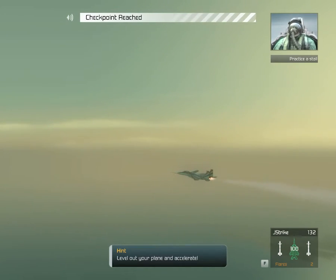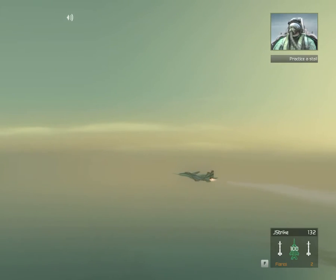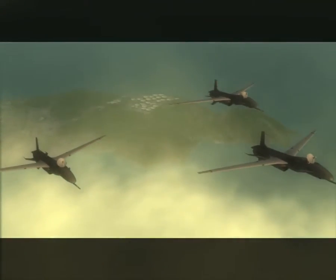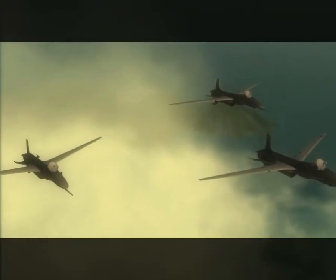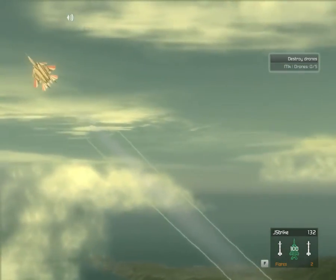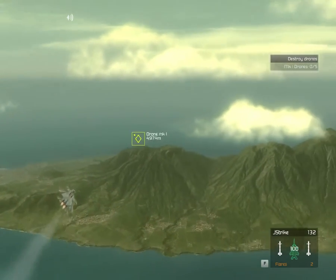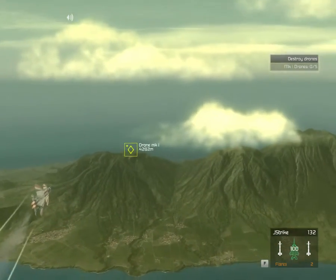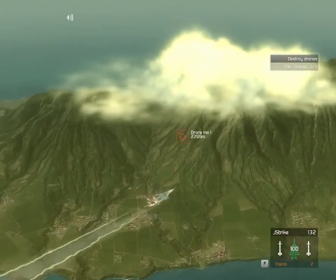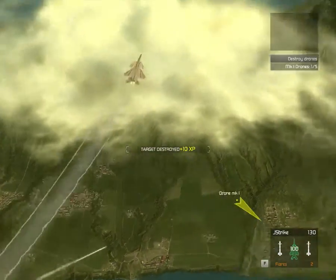We've managed to stall the plane without getting us killed, which is a good thing in my opinion. Now you need to familiarize yourself with killing others while in off mode. There are drones in the air up ahead. Engage and destroy them in off mode. These drones are stationary, so you shouldn't have any problems taking them out. Okay, that's a kill. Good shot.